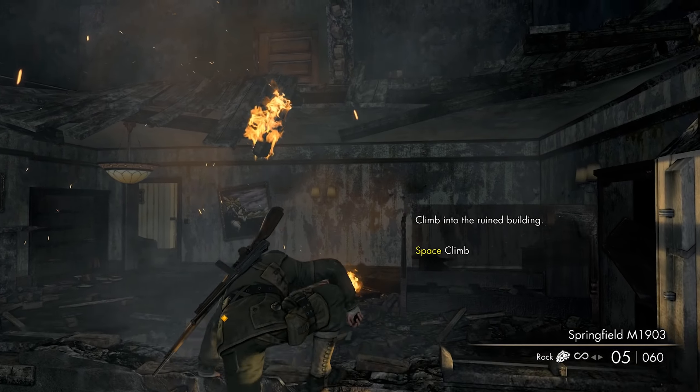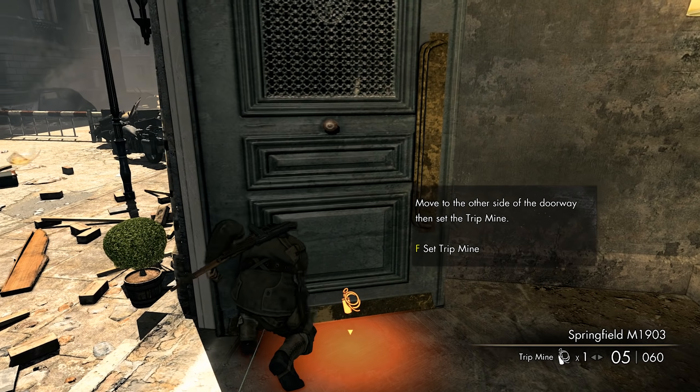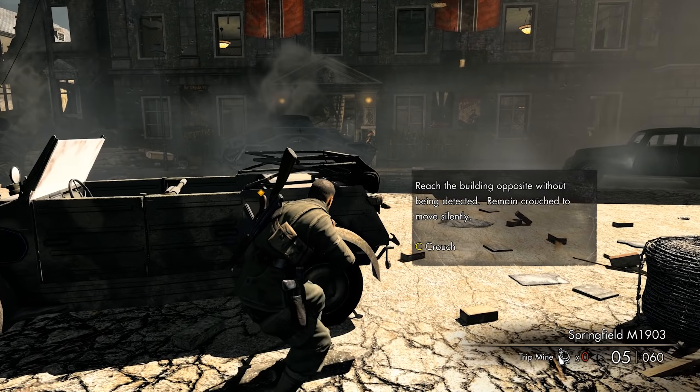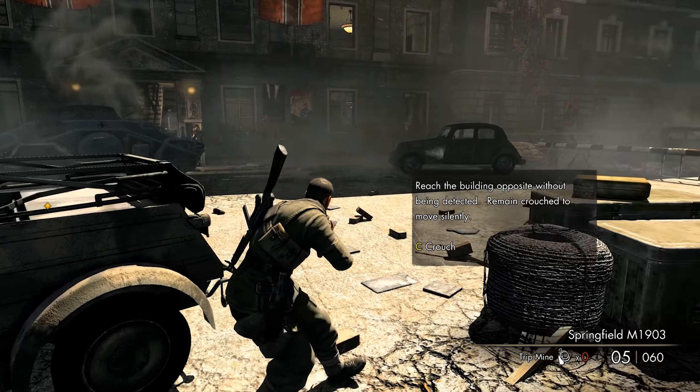I'm just gonna do a quick playthrough — it'll mix things up a little bit and it's easy to make content. The plan is just one mission periodically; I don't want to necessarily say daily with everything I've got going on. Just kind of trying to go through the campaign as quickly as possible. Being a sniper is going to be very different for me — you guys who watch my Arma content have seen that I usually play with the M249 or some other LMG and don't really do much sniping at all.